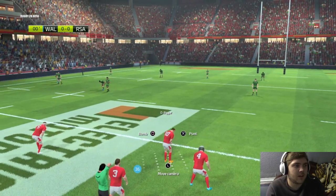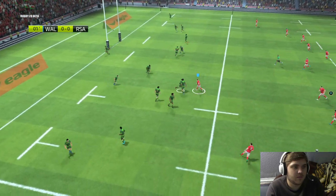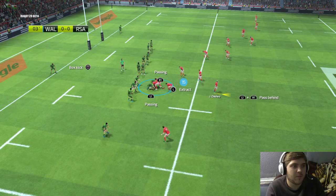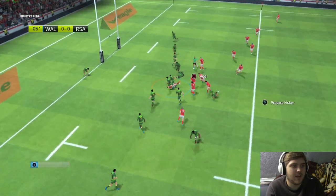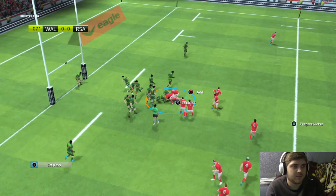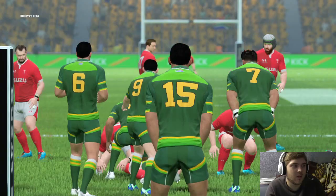Here we go. Against South Africa we should get as much ground as possible and try to hold them back — we'll just smash it down there. Here we go, we have the ball. Let's go — oh, Jonathan Davies. Why is Dan Biggar not there? Go on Tipperick. Dan Biggar — drop goal, come on. And bam! Drop goal, Dan Biggar. Good start.